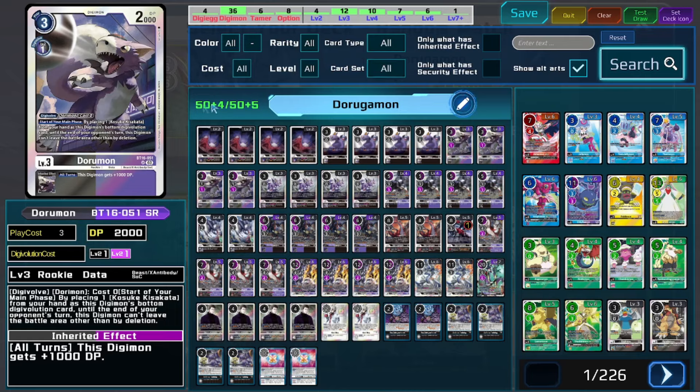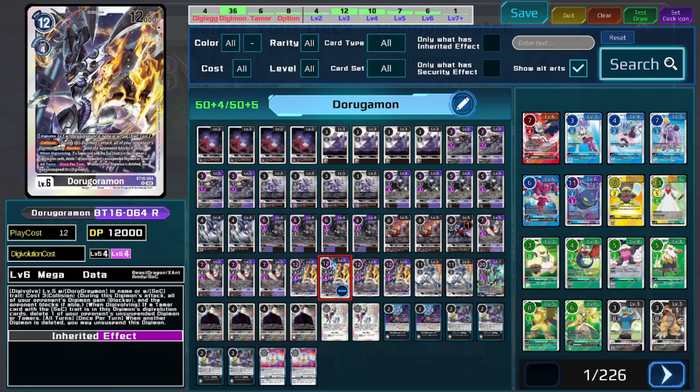As far as what the deck is doing, it is fully focused on trying to get up into the BT-16 Doru Goromon and control the field from there, because he's going to be able to delete the opponent's Digimon or Tamers as long as they're unsuspended. He has the collision ability to make the opponent's Digimon into blockers and force them to block. He also has some really decent extra aggro potential because when he's deleting another Digimon he gets to unsuspend himself, so you could either leave him up for a blocker or try to squeeze in some extra damage.